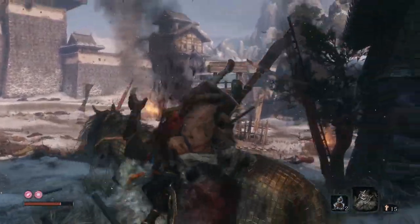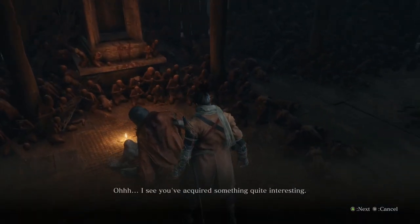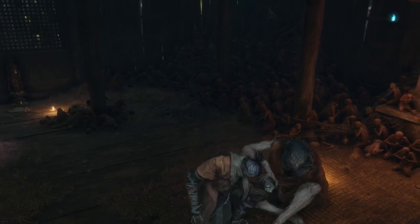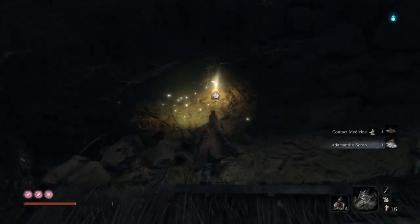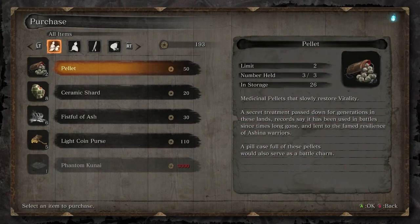Also, after you defeat Gyobu, you get the mechanical barrel, which when brought to the sculpture, you can begin to make upgraded versions of the tools you've found. These upgraded tools cost money and crafting materials, such as different gunpowders, scrap metals, waxes, and then some unique special items that can be only found once and are only used to gain that specific tool.